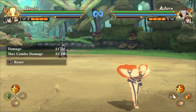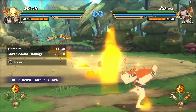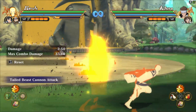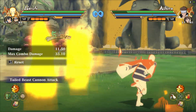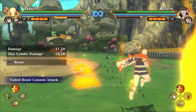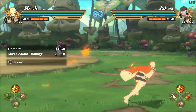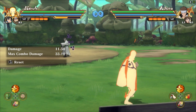Now let's cover his ninjutsus. In Storm Connections we have two ninjutsus. The first is the Tailed Beast Cannon, which is a ranged ninjutsu — this is what makes Baryon Naruto such a threat. He can spam this from distance, so definitely use the Tailed Beast Cannon if you're playing defensively or if your opponent keeps chakra dashing toward you without guarding.